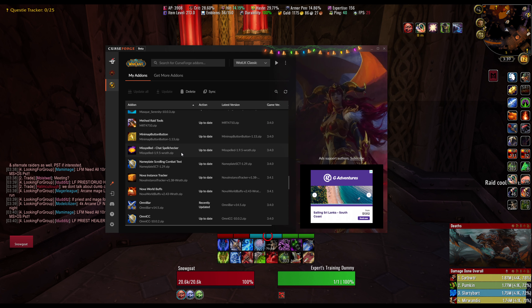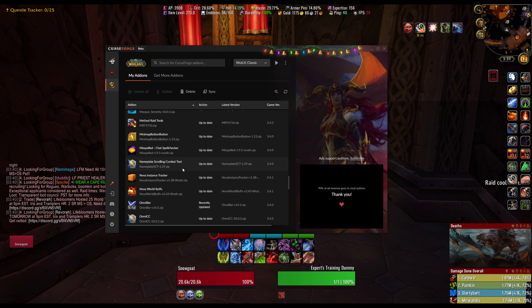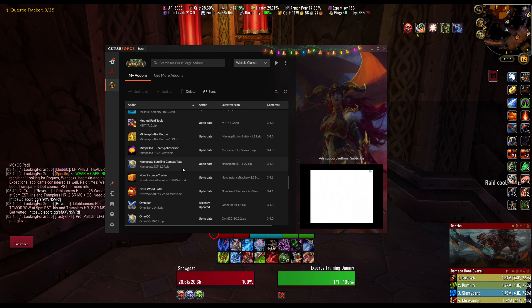Misspelled — if you type a word in chat and it's spelled wrong, it'll underline it and you can right-click to get a suggested correction. It's literally just a spell checker for WoW. Nameplate SCT — that's the old nameplate combat text I used before Classic FCT. It works great too; the only reason I switched is because I wanted to merge my Obliterate hits into one number.